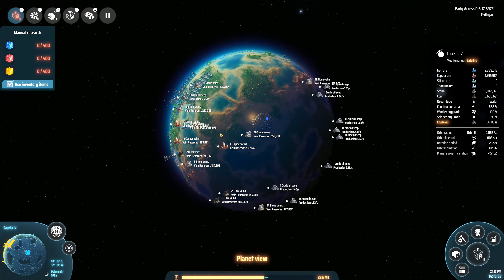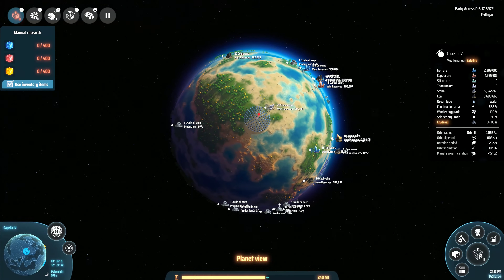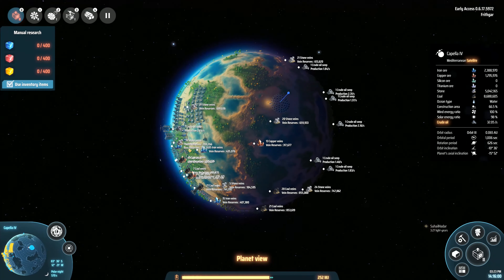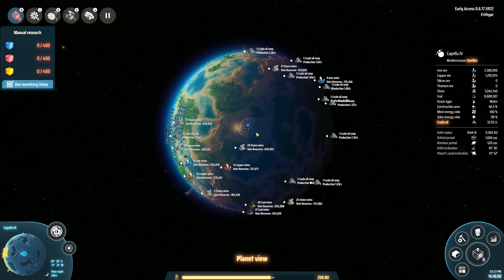We will just walk around in a circle, plonking these things down all the way around until I run out, essentially. I know that we've got an axial tilt on this planet. So in theory, regardless of the season, we should still be getting power from this place. Let me have a look at the map. Capella right there — planets, axial inclination is 15%.